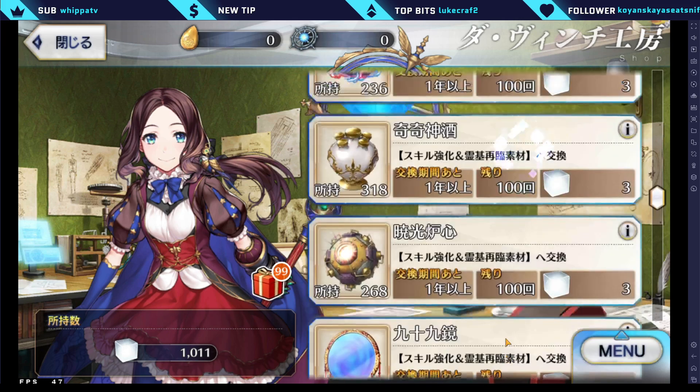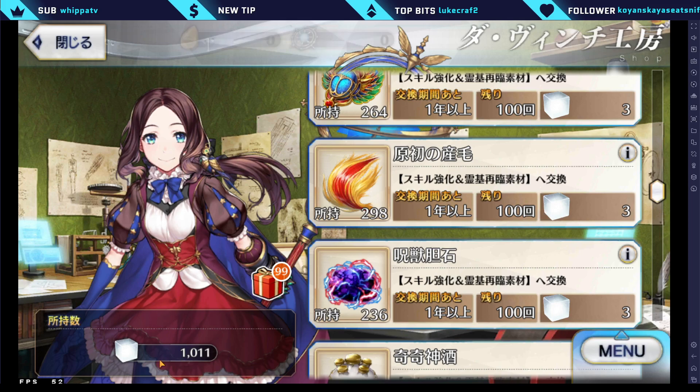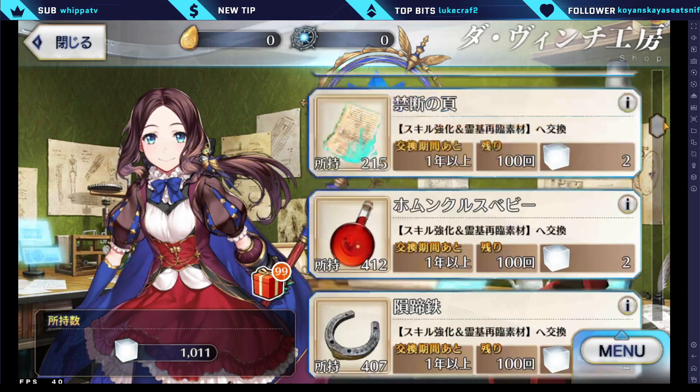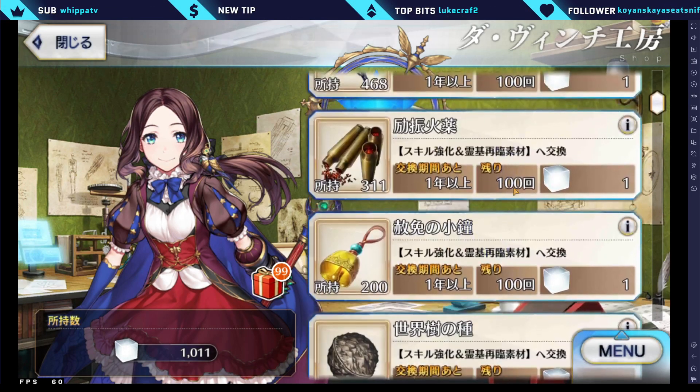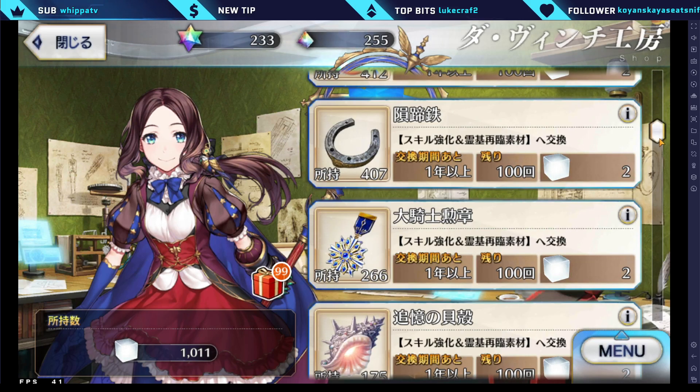Since I've progressed as far as possible with the main quests — though there may be a few hidden quests in Salem or Epic of Remnant I haven't done — you get around 1,000 Pure Prisms to work with. That's either around 333 gold mats or 1,000 bronze mats, so take your pick and choose your poison.